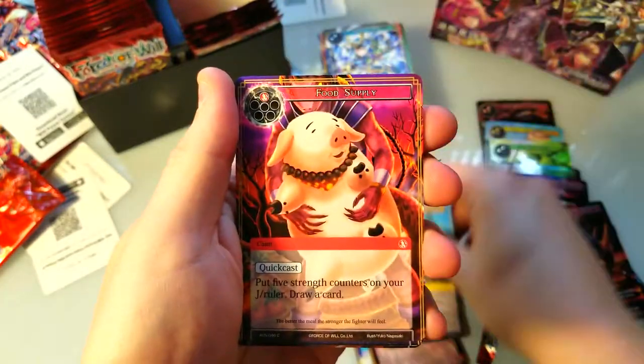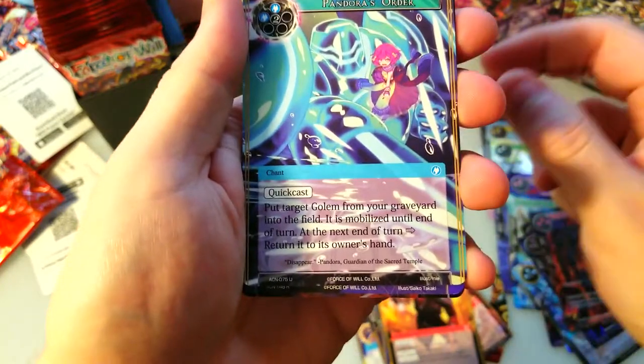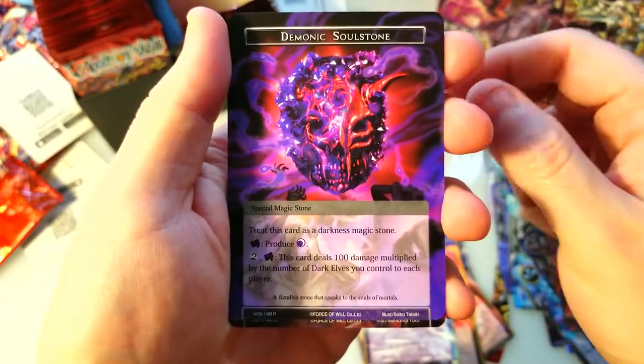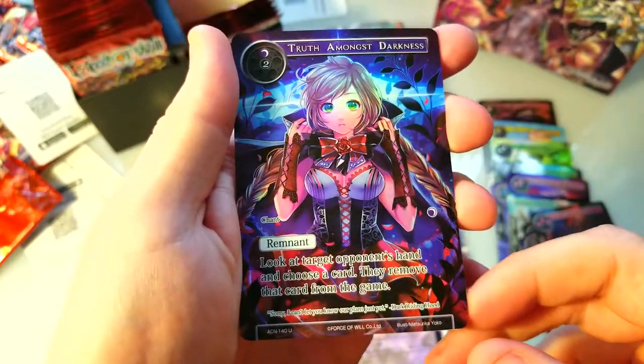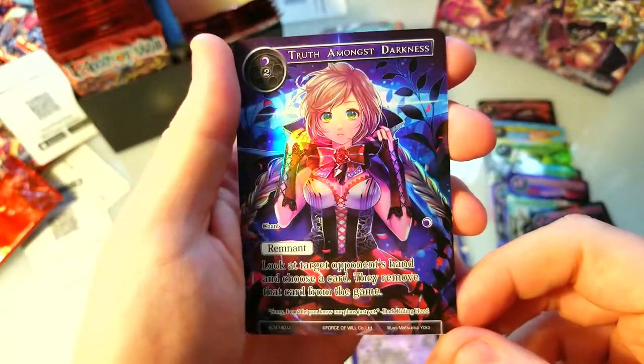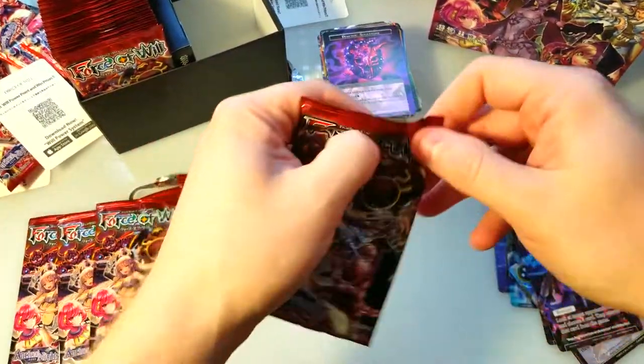Dragon Shield, Sword, Food Supply, Little Piggy Feast, High Speed, and on the end here we've got a Demonic Soul Stone — an uncommon. She's very pretty though. Truth Amongst Darkness — cool. All right, here's the rest of the packs we're gonna do here.